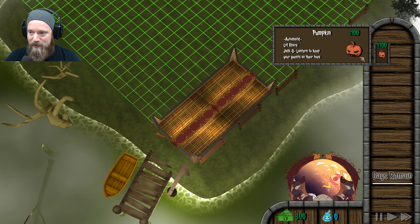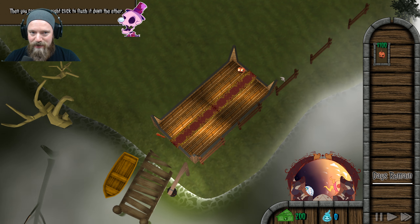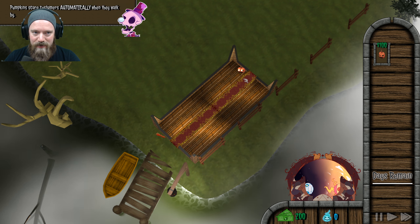Click on the pumpkin and place the pumpkin. That's all right. How about at the end here? Want to get rid of the attraction? You right-click. Pumpkins scare automatically.